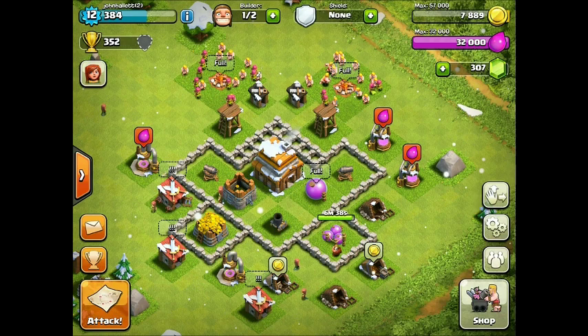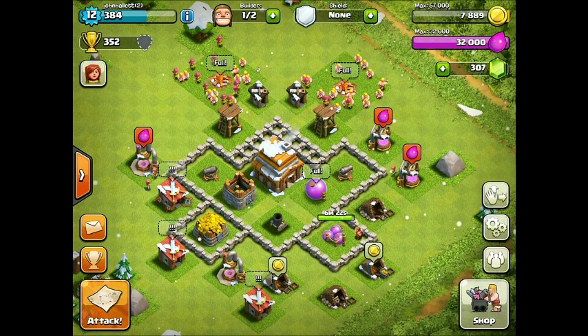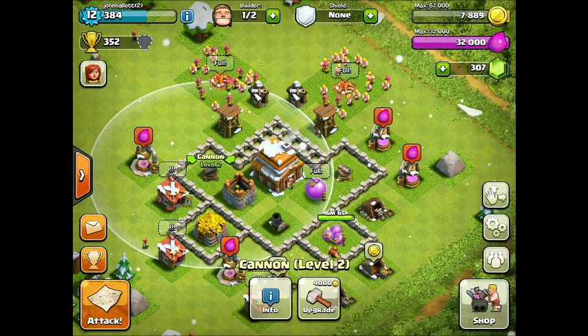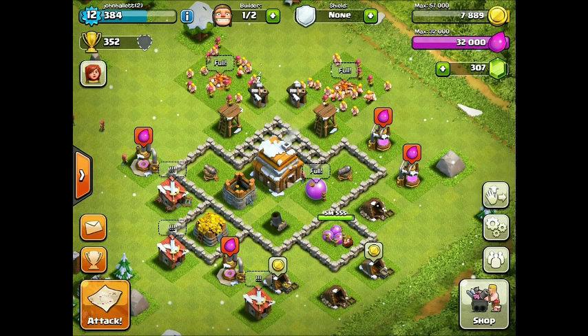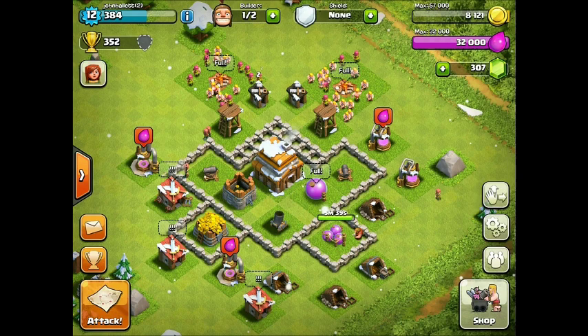So let's go over the base design. First off, we've got the mortar here - that spans basically all of the base, except for the army camps in the back, the builder's huts, and kind of the Archer Towers. I did get 2 Archer Towers in order to fill some space back there. We've got 2 cannons here that are spanning just enough to get that Elixir Collector and the barracks. So basically we want a defense for every single building, so no building is left behind.